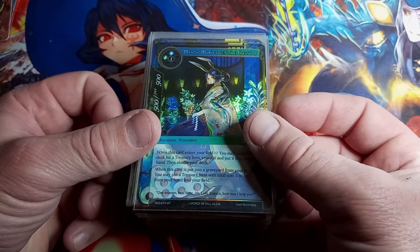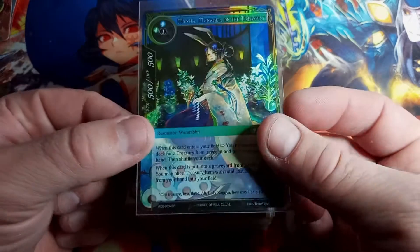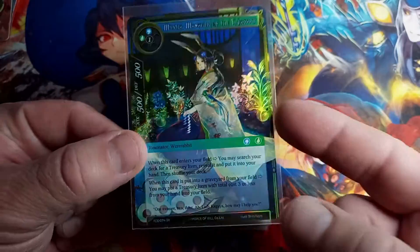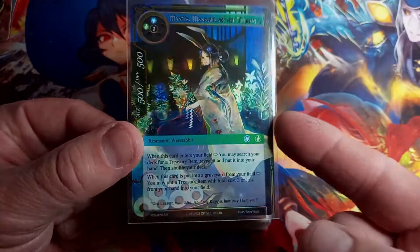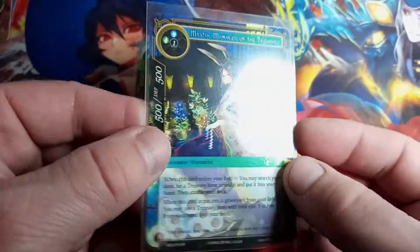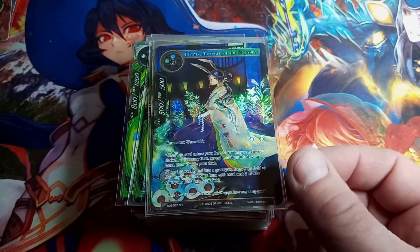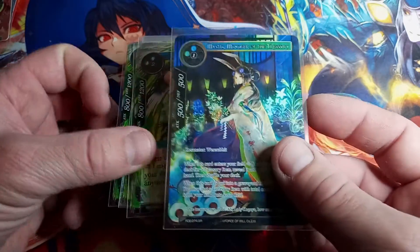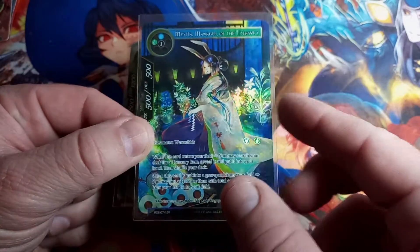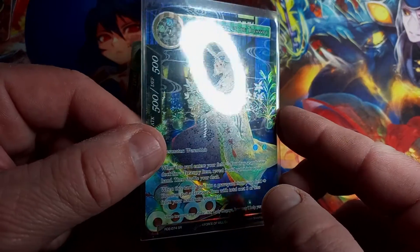Mystia — Mystia Manager of the Treasury, RDE is the set, super rare, straight hollow — nothing too fancy. Same thing, only this is not even a hollow.